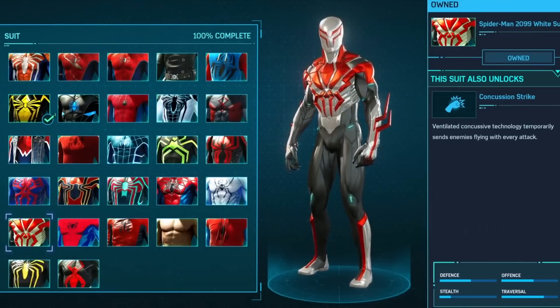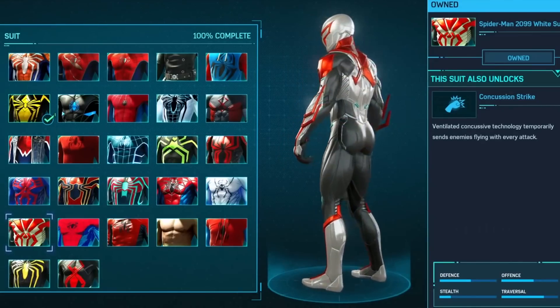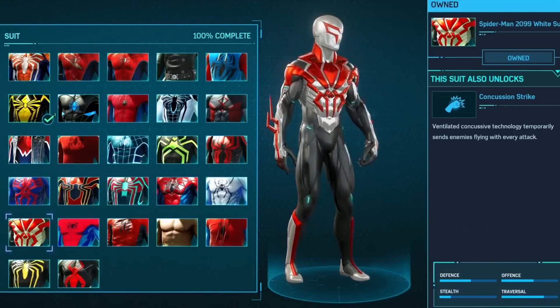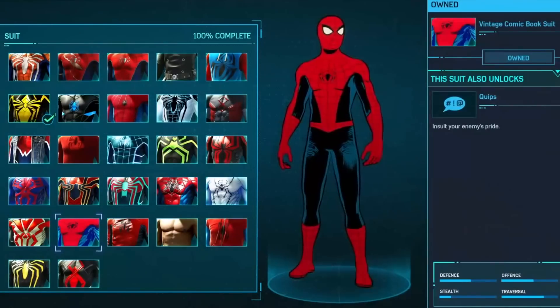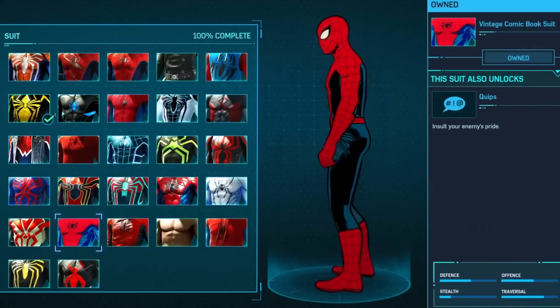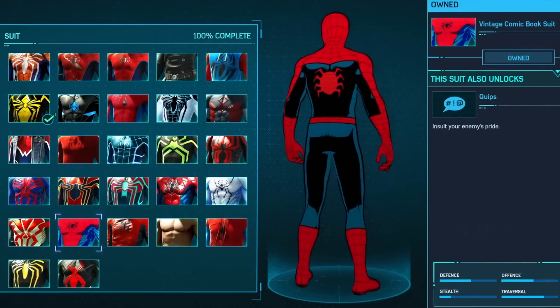Spider-Man 2099 white suit. Again, not a very big fan of these — they're just kind of sort of eh. I don't like the spikes. Vintage comic book suit. This one's pretty cool — it flows pretty well while playing with it.